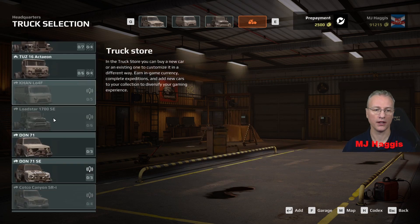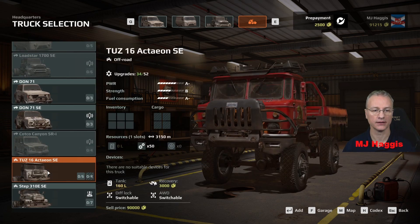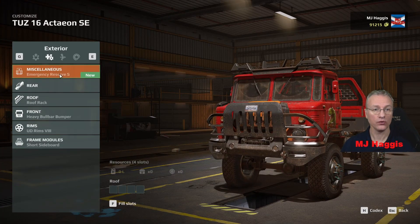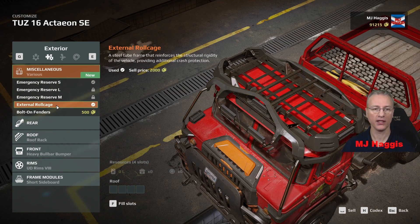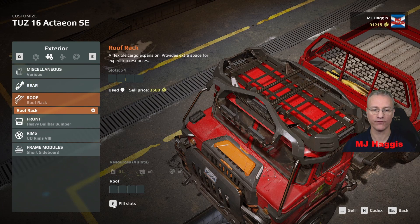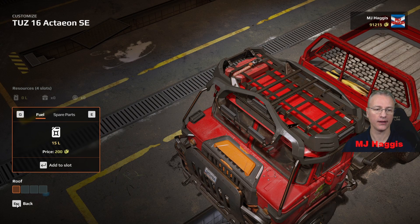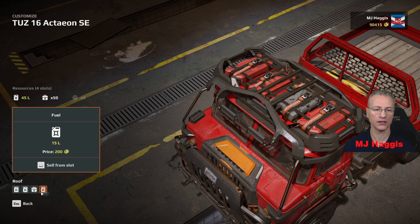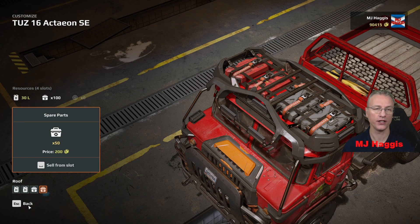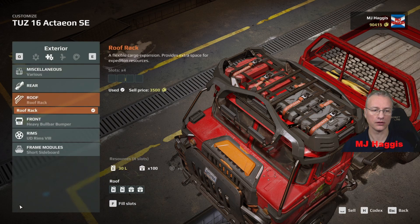The final one — I thought we'd take out the Actaeon because it carries a reasonable amount of room if we find things while we're out and about. We'll add it and check customization — there's new stuff, always worth checking. External roll kit — we'll take it, why not. The reserves are still locked out. Roof rack we've got but we need to fill it — fuel, fuel, and spare parts in case there's any bridges, because that's 100 and it's usually 75 for a bridge. Somebody in the comments mentioned I didn't put my stuff in the roof rack.